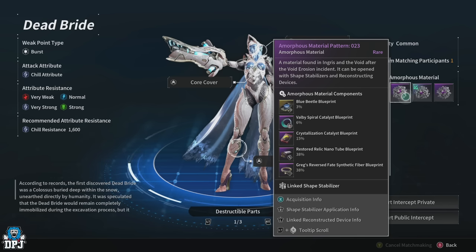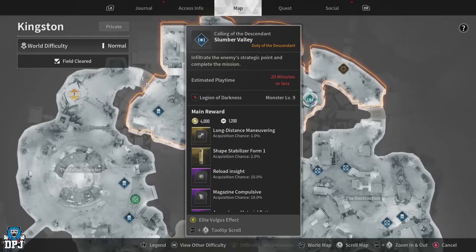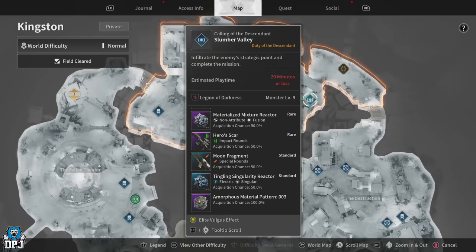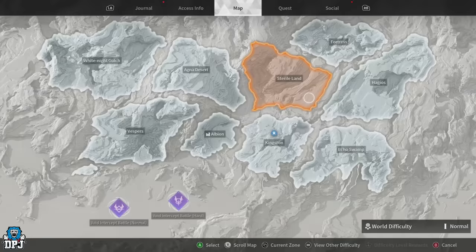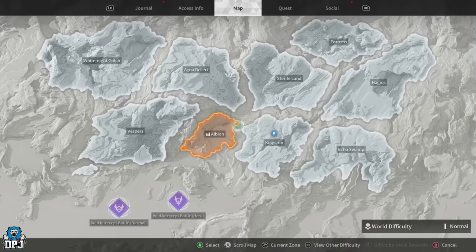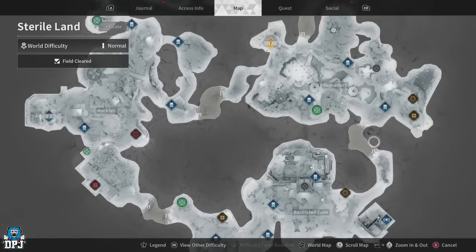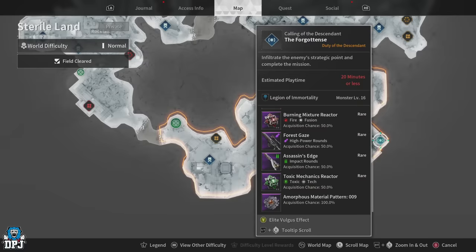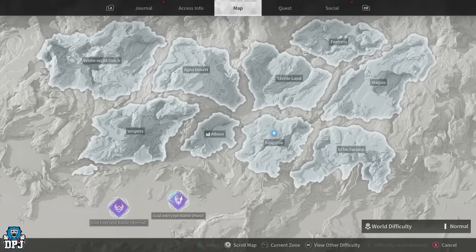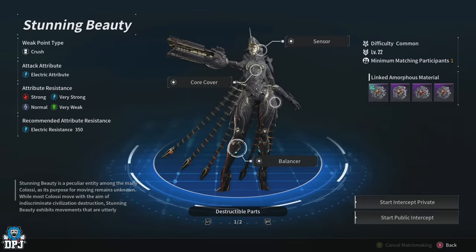There's also Amorphous Pattern 03, which has a 100% drop chance from the Kingston mission of Slumber Valley within the Grand Square area. Use it at the Grave Walker boss on normal mode — the earliest boss in the game — and you still get a 15% drop chance on the blueprint. Additionally, Amorphous Pattern 09 has a 100% drop chance from the Sterile Lands mission of the Forgotten in the restricted zone area — the same mission used earlier for murky energy residues — and can be used at the Stunning Beauty boss on normal mode.